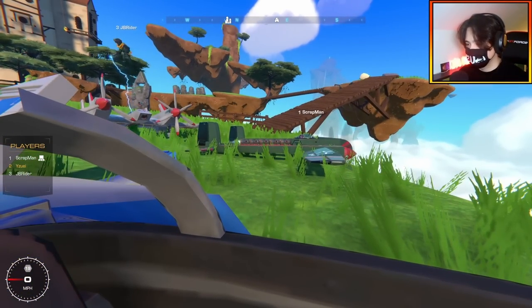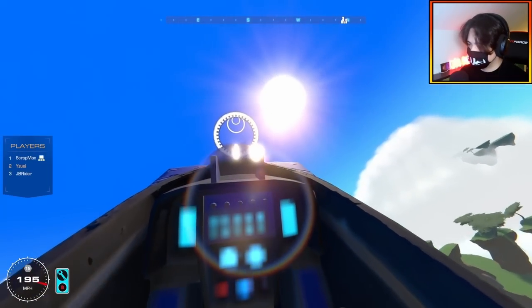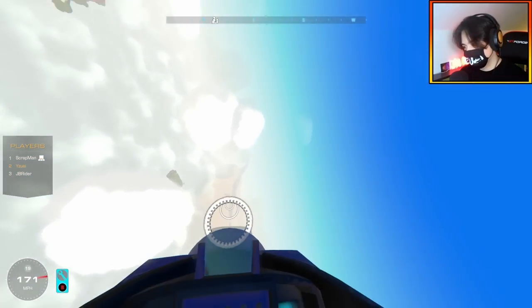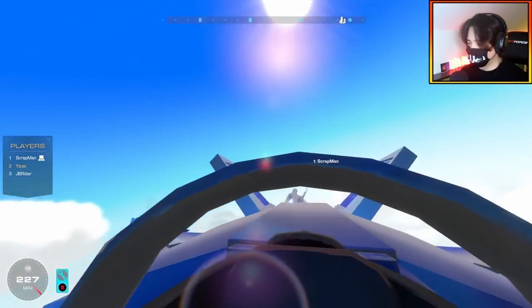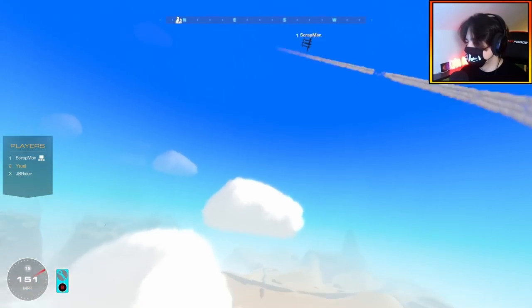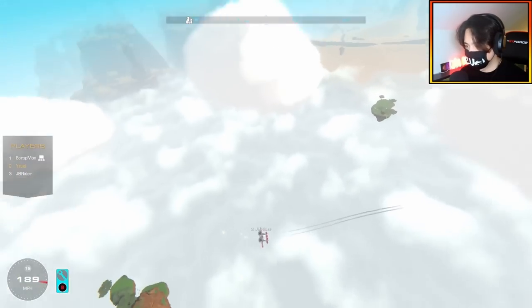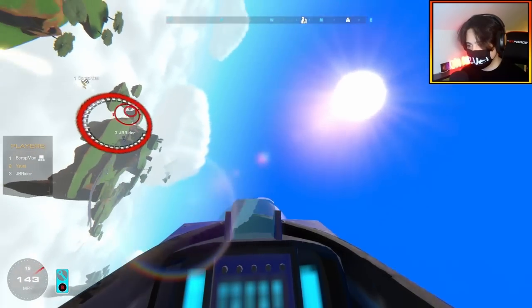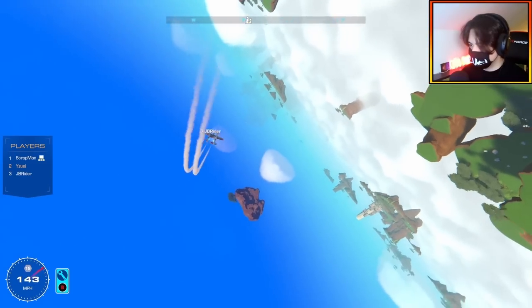We need a winner, so we need to try again for the smart cannon round. Count us in again JB. Three, two, one, go! His maneuverability usually scares me but I can toggle it — I can just turn it off and keep my wings swept. I got some good hits on you there, Scrap. JB's low down — good opportunity. Watch the island this time JB — I almost flew into an island as I said that. There's no use, he's on me. Yeah, I really am.